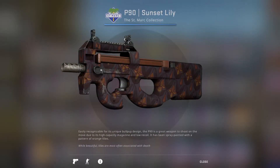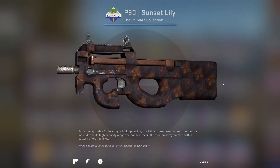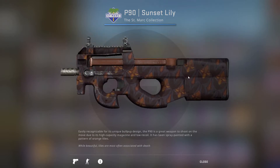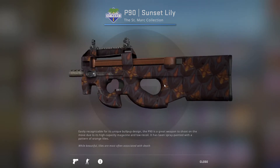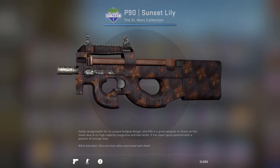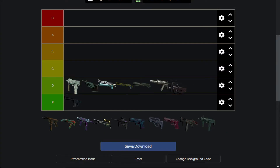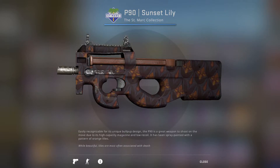Next up we have the P90 Sunset Lily, which has a bunch of lilies connecting into each other in an infinite cycle, which is kind of weird. And a generally dark color scheme to match, which is kind of bad. The front is super scratched up, as a lot of P90s are, which is really unfortunate. For that reason I can't rate this too highly — it's a generally weird design. I'm gonna put it right behind the sawed-off.